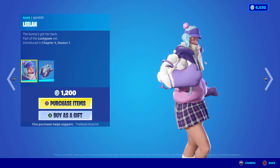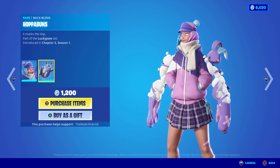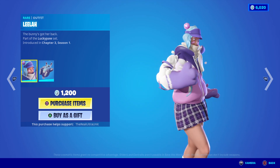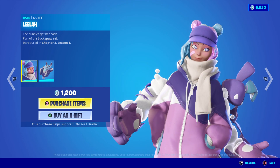Her teammate is Layla, a very unique skin also for 1200 V-Bucks. She comes with another bunny back bling and her hands are in her pockets, but her actual Fortnite hands — where she'll be using items and weapons — are these ethereal, cloud hands. They're very cute, or disturbing, depending on how you look at it.